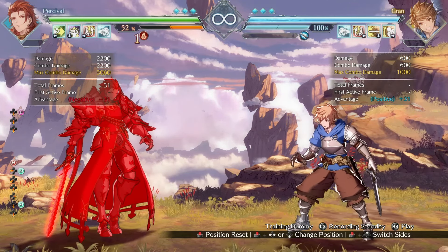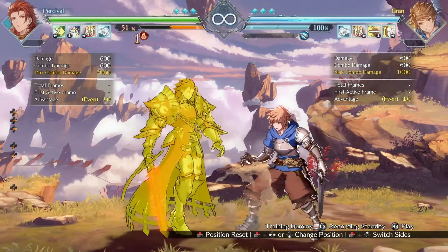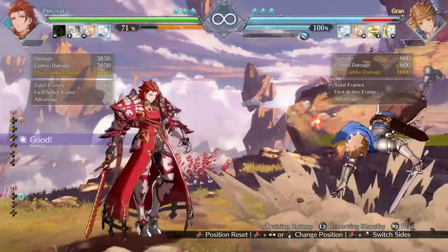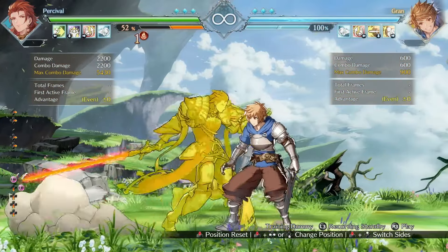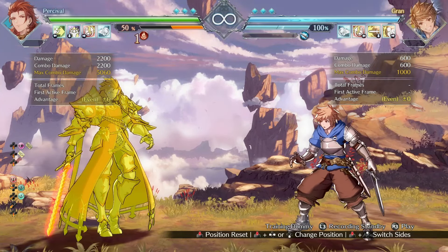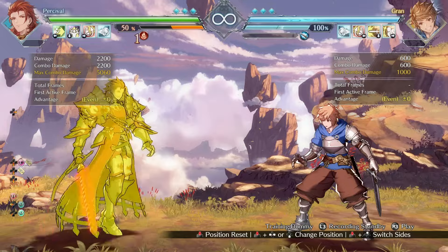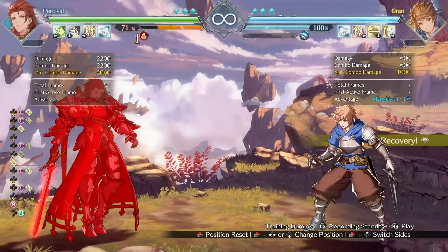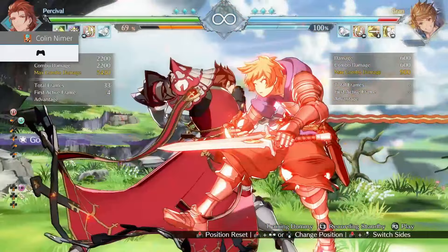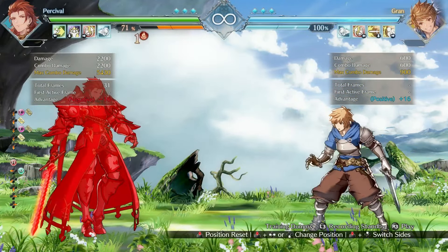The overall duration is down from 74 frames to 64 frames, or 63 for the heavy version. If you get this knockdown and choose to get a stock with Percival, you give up your advantage but you'll be completely safe with the spacing you have — negative 6 at this distance is unpunishable. Compare that to before, where you were negative 16 at this range, a whole difference of 10 frames, and some moves could reach and catch you for going for it.